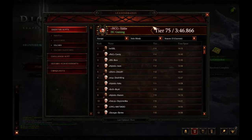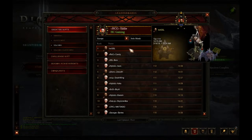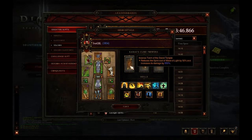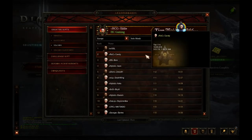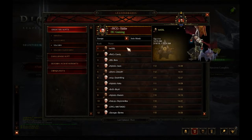For the Monk we have a 114, which is the same as last week — 1415 seconds on the timer, 1834 paragon — using the Monkey King's Garb wave of light build. Second place also has a 114, and third has a 112, with paragon counts of 1834, 2050, and 1443.